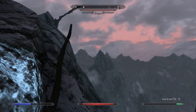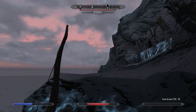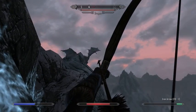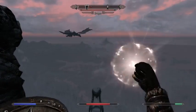Dragons come in two main varieties — or at least two main breath weapon varieties. Where is he? It might be impossible for me to do much damage from this vantage — I might need to head down.